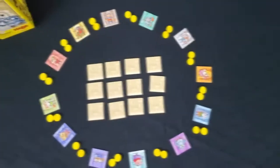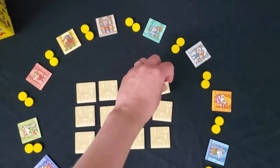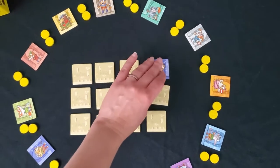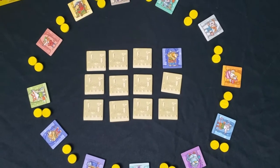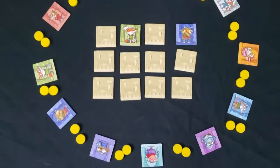If I flip over the lion and the fox — the lion is here, the fox is here — I would get to keep these two gold coins. Then it's the next person's turn.